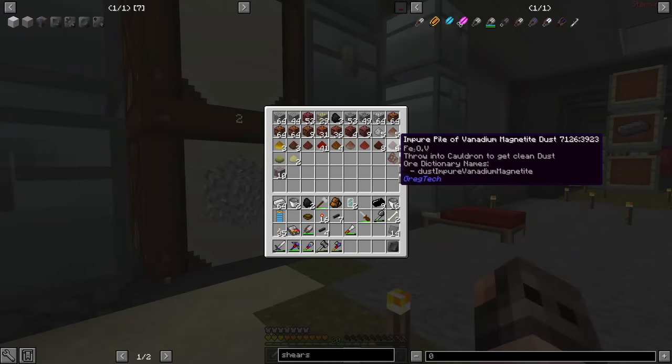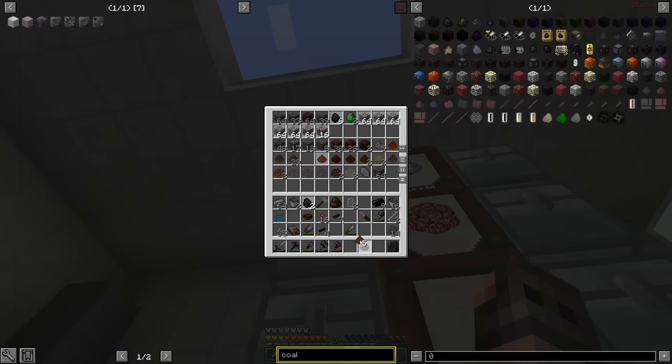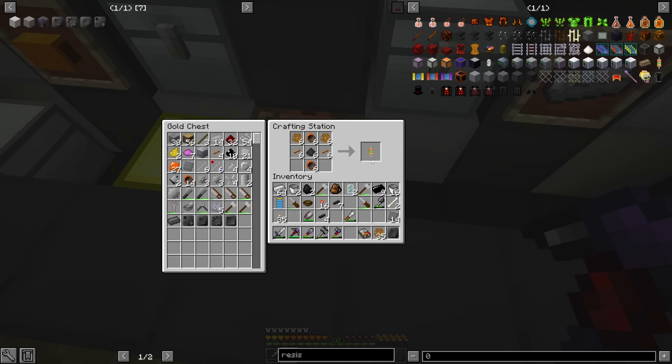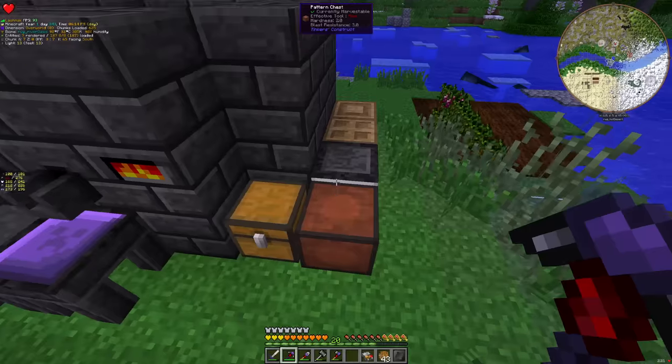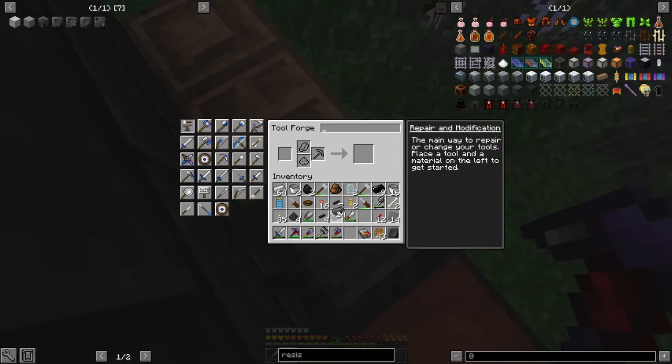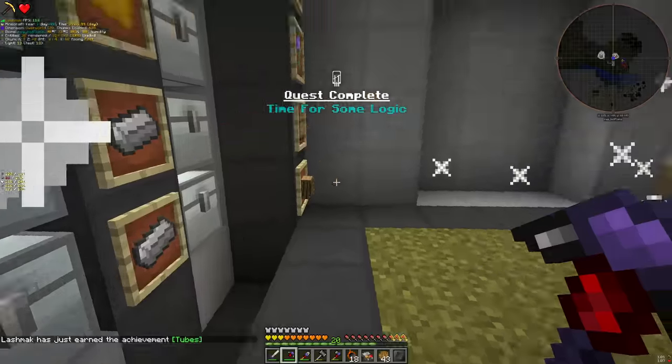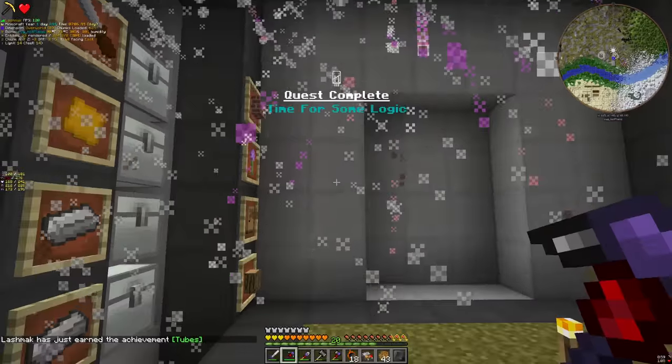How the hell am I supposed to make it? This recipe works. There you go — and yes, obviously you need two of them. I am telling you it's nighttime every four seconds. Here are the vacuum tubes. Now there are fireworks — a bit of delay.